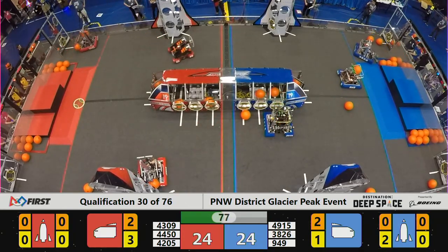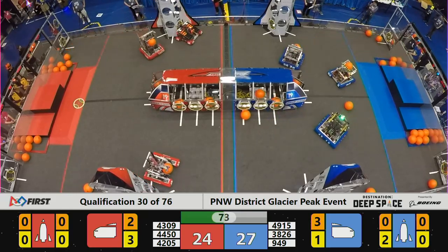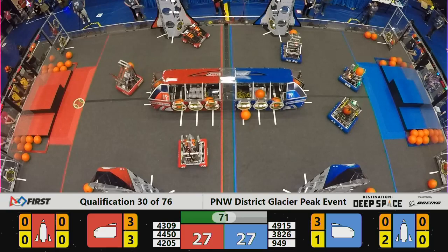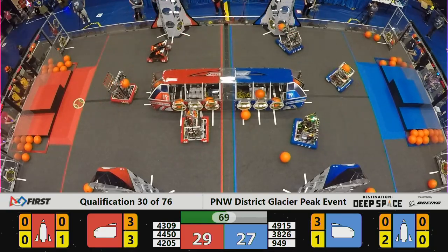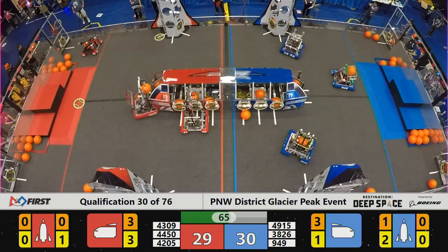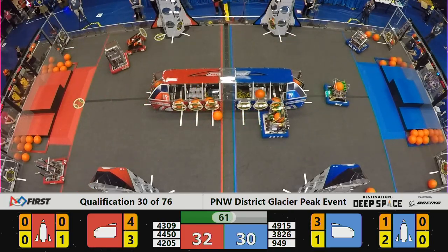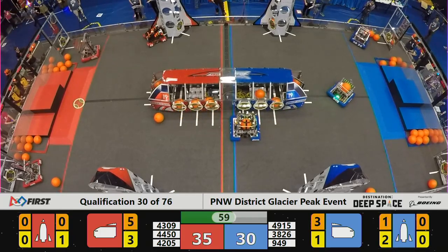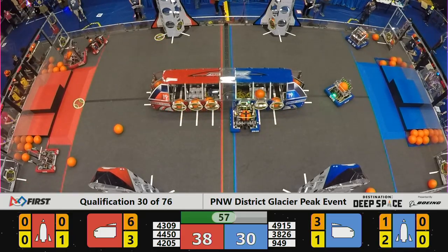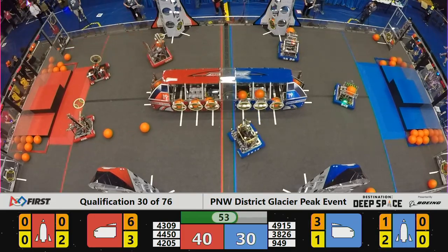Must be those strangers that come every night — those saucer-shaped lights. 4-H Botsmiths, they're a fantastic hatch panel machine, making their way right back over to their human player. They've got possession.